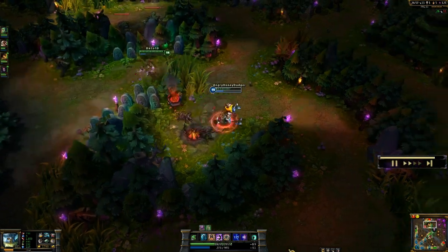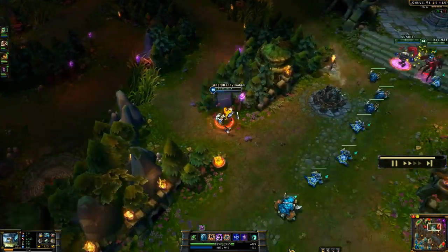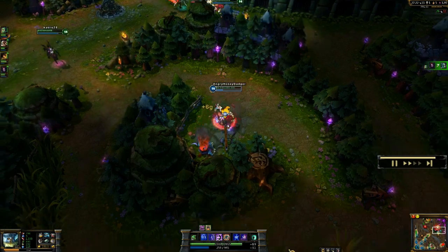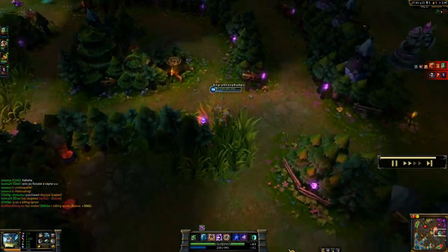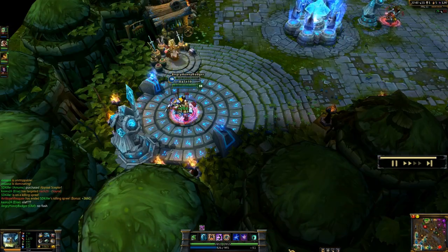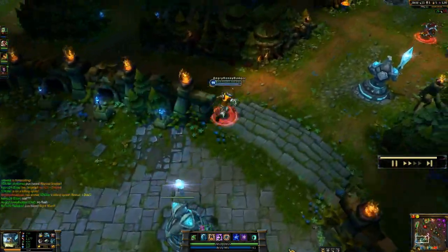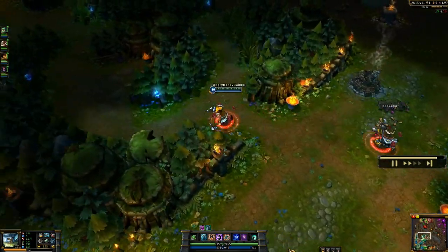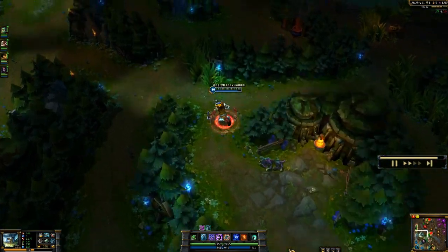I can consider going back to base and buying, or maybe I'll steal buffs and farm the jungle — it's always smart to do that, so remember to steal their jungle. I don't have Flash on Olaf — I don't typically take it because you have your ultimate which can help you really avoid getting slowed and stuck. What I usually go with when playing Olaf is Ghost and Ignite for gap closing. If you want to go with Ghost and Exhaust, that's another solid choice as well if you want to help your team out in that way.